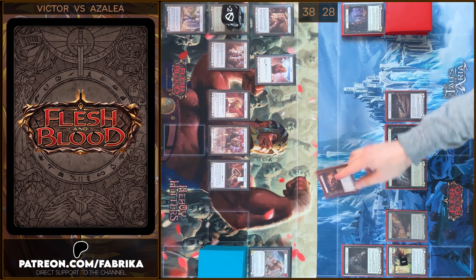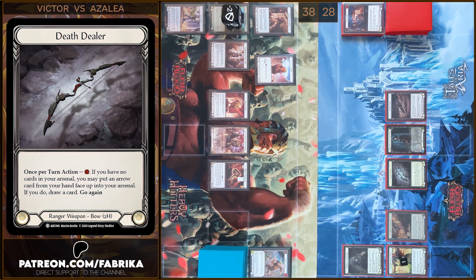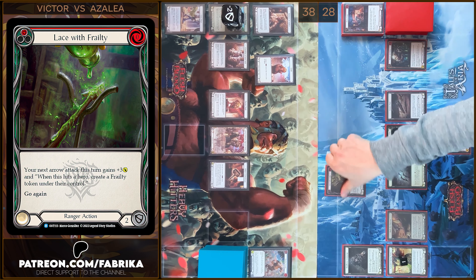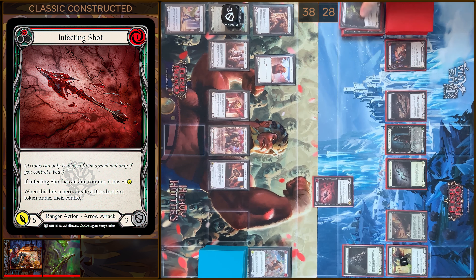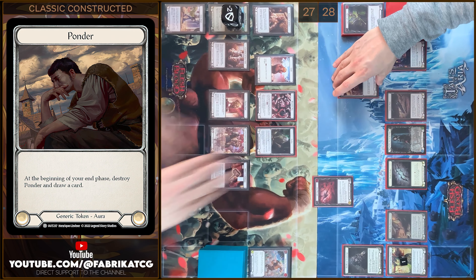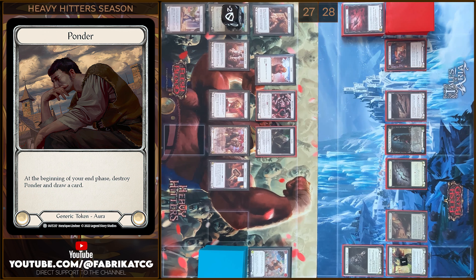I'm gonna play Premeditate from my Arsenal Zone. And next, I'm gonna use this Dealer ability. Then I'm gonna play Lace with Frailty. And I'm gonna play Infecting Shot. So, Infecting Shot gains plus six — eleven damage. I have no block. I have no reactions, I take eleven damage. I will create tokens under your control and one token under my control. That's all. Let's move to my End Phase and I'm gonna Arsenal Disculpt.